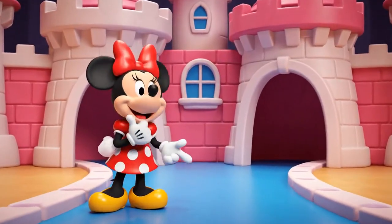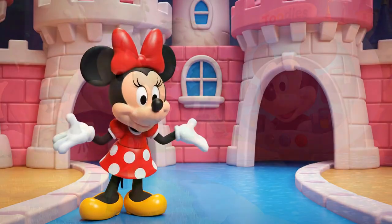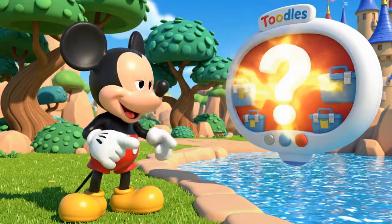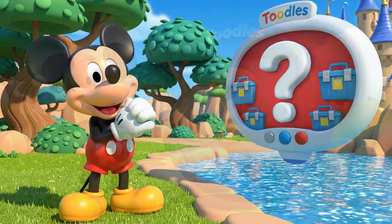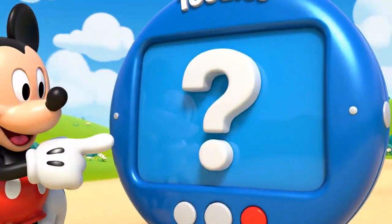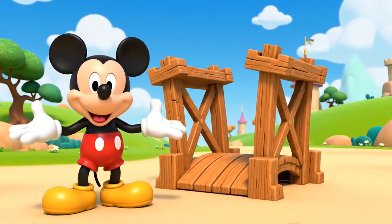Oh dear! The towers are beautiful! But how do I get into the castle? There's a moat! We need something to cross the moat! It's time for the mystery mousketool! Mystery mousketool! Ta-da! It's a drawbridge! That's a flat rectangle shape!